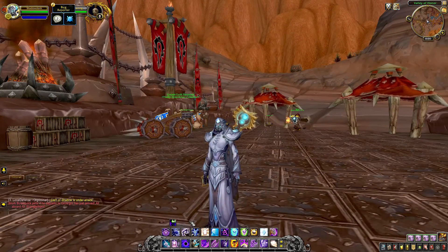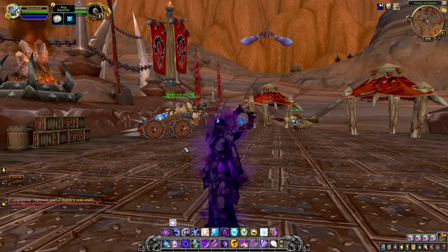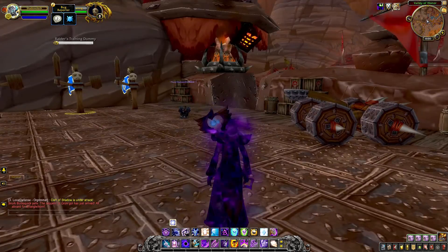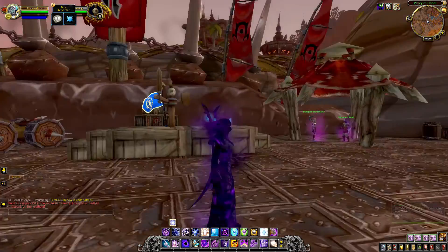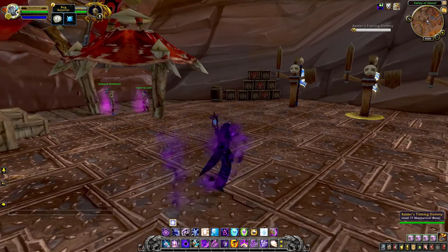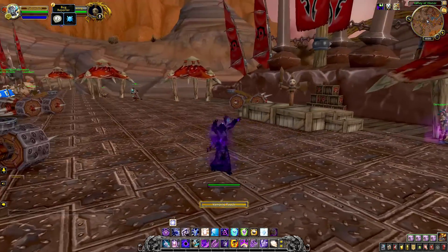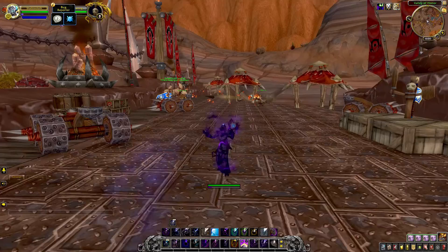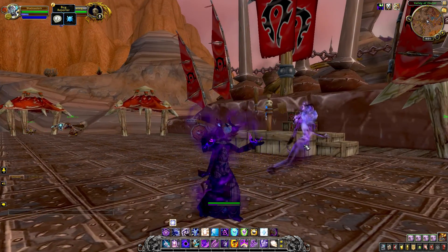First up, we're going to be popping off our Shadow Form, which is the mainstay of the Shadow Priest. The animation on this alone just looks amazing. There's nothing missing right now on the Zandalari Troll form — Shadow Form looking good right off the bat. So our first cast is Vampiric Touch. Vampiric Touch looks amazing as usual; the cast is looking clean, looks good.